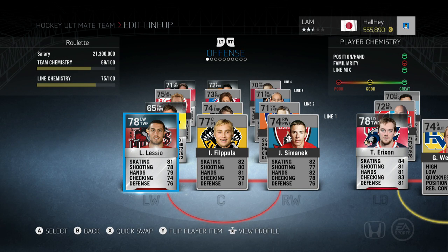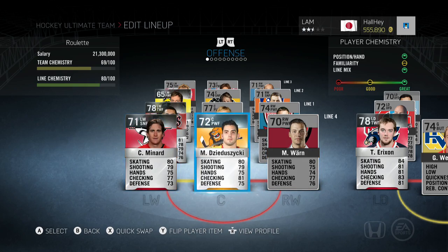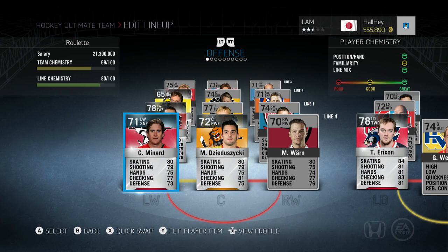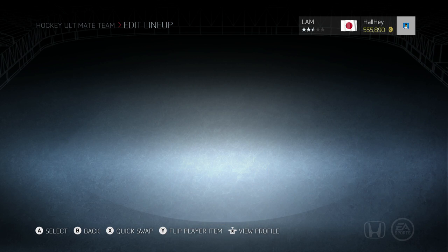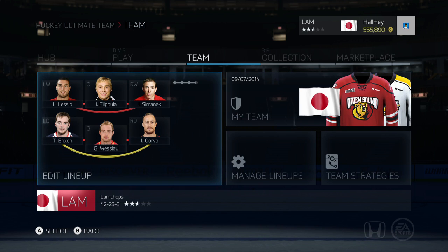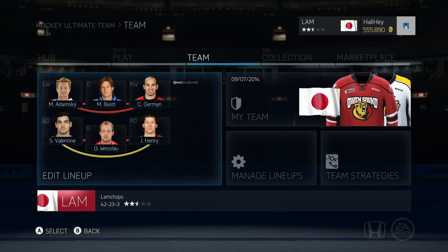I'm going to show you the team right here. I basically opened up around 10-15 silver packs and put together this team. Everybody's kind of in their correct positions and we got a couple left wingers, right wingers, couple rare ones as well. It's nothing special, it's all silver. I'm in division three right now. I didn't want to make it too hard or too easy, so I have a full silver team ready to go. The basic rules of this series are: when I win a game, the number of shots I get in the game I can use.